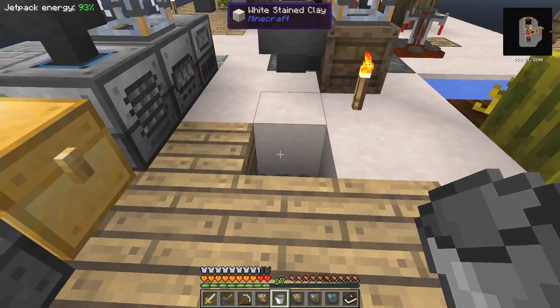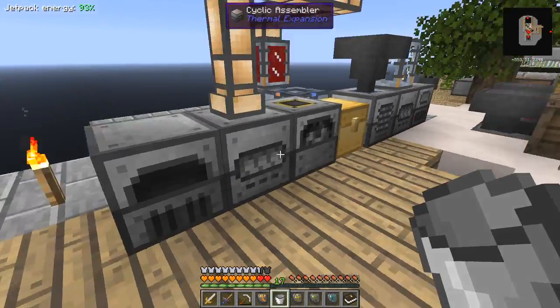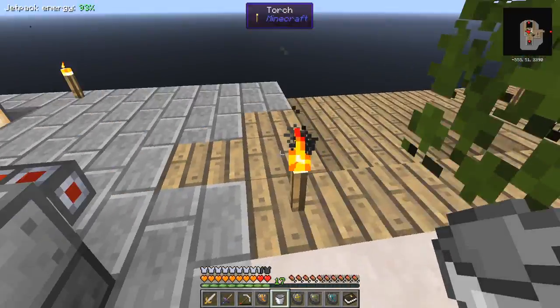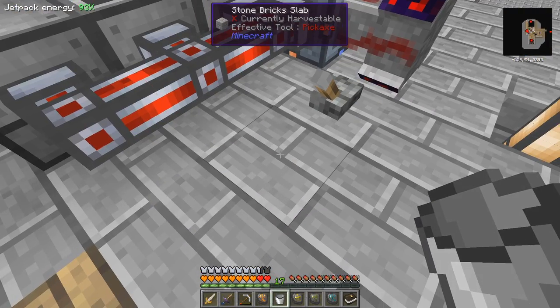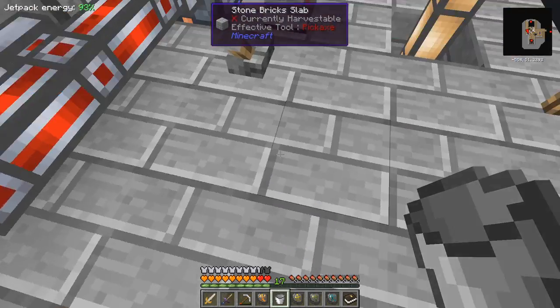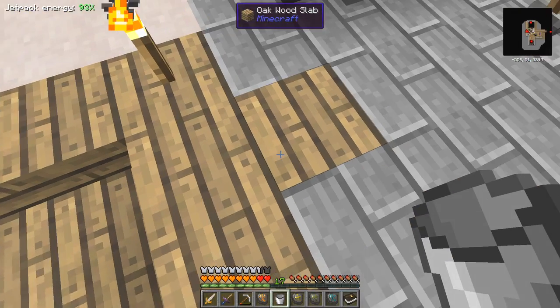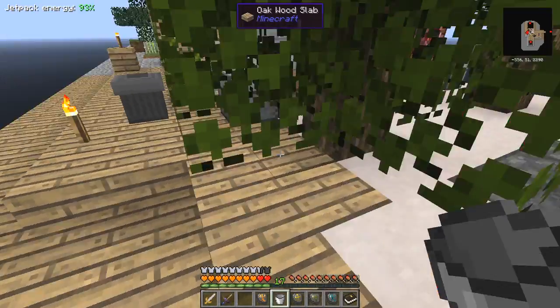Now what I'm going to do is move this setup somewhere behind here, because I'd like to feed this tank with water. I think here would be a good place for the aqueous accumulator — these three rows would be good. Then we need to feed that with lava, so here's a good place to put the igneous extruder beside it. I don't have an axe on me — let's go and get one.